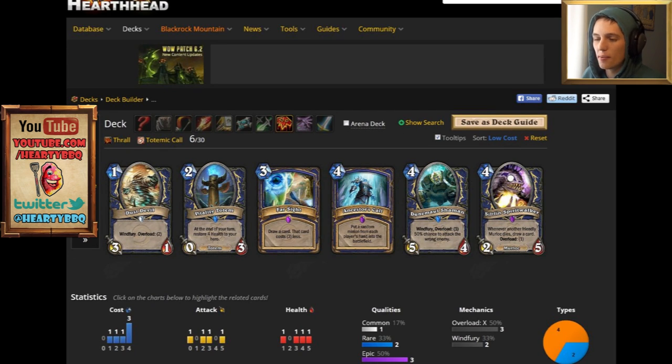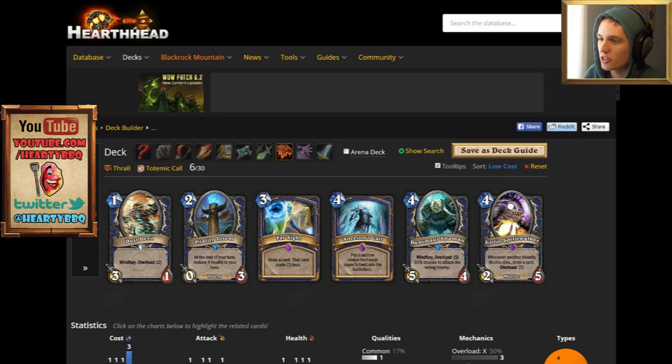Let's move on to the Shaman. Look at all these epics. I have a soft spot for cards like Farsight and Ancestor's Call — those cards are pretty fun to play with, not very competitive. If you need the dust, dust them, but I'm holding onto my Farsight and Ancestor's Calls just for a bit of fun. If I don't want to play a competitive deck, maybe I'll just play some huge dragons and Ancestor's Call — maybe a one-turn kill with Malygos would be pretty sweet. Siltfin Spirit Walker is a Murloc; if you want to build a Murloc deck or get the Legendary Murloc, you may need it, but I think you only need the Murlocs from the classic set — so maybe just dust Siltfin Spirit Walker.